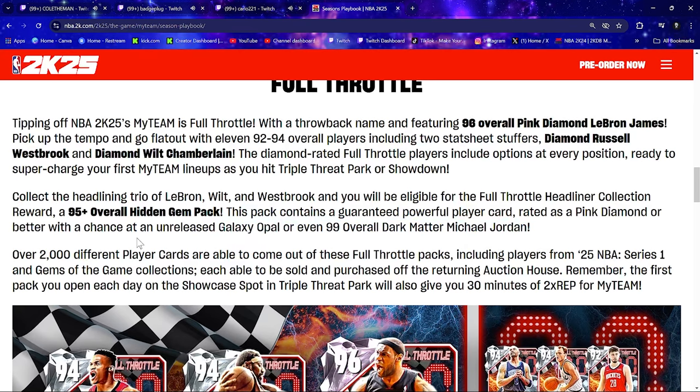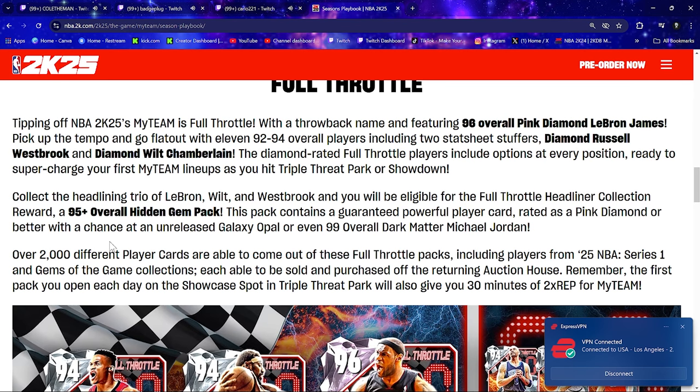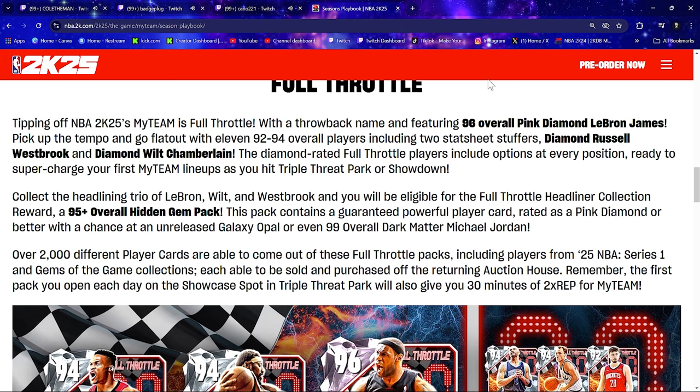Collect the headlining trio of LeBron, Wilt, and Westbrook and you'll be eligible for the Full Throttle Headliner Collection reward — a 95-plus overall Hidden Gems pack. This pack contains a guaranteed powerful player card rated Pink Diamond or better, with the chance of an unreleased Galaxy Opal or even a 99 overall Dark Matter Michael Jordan. Hidden gems are going to change the game — that might be the bait to get the whales to spend big. Over 2,000 different player cards can come out of these Full Throttle packs.